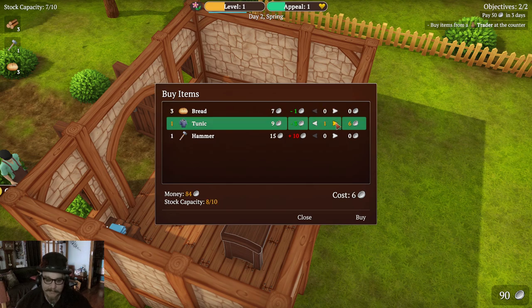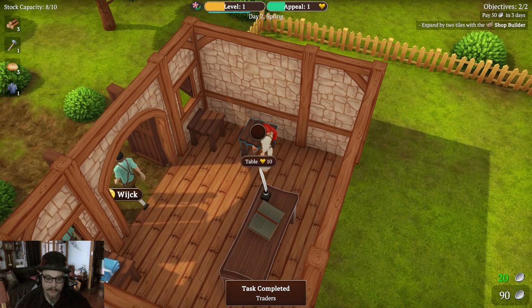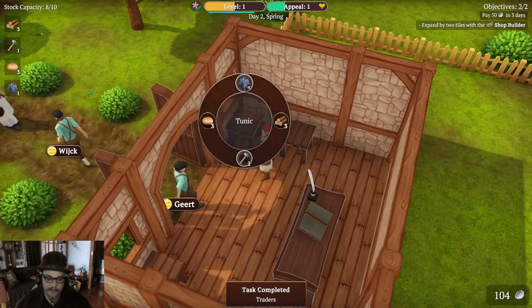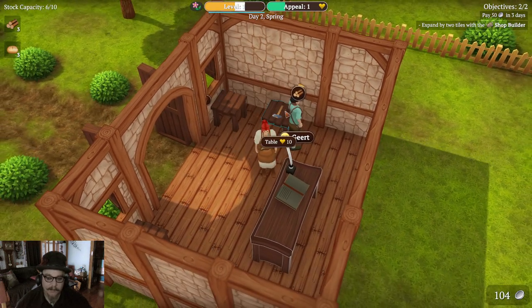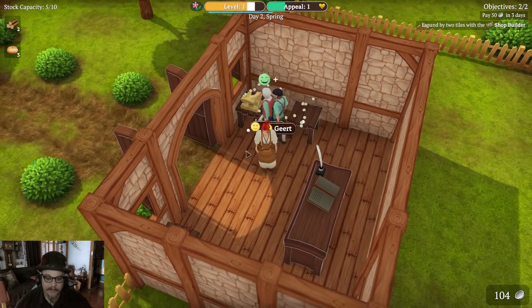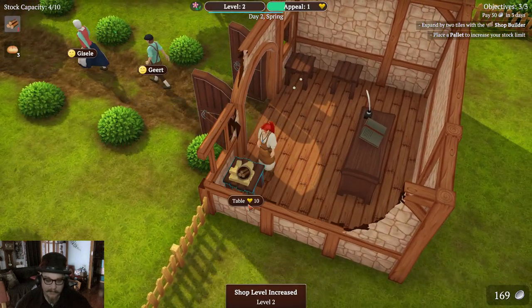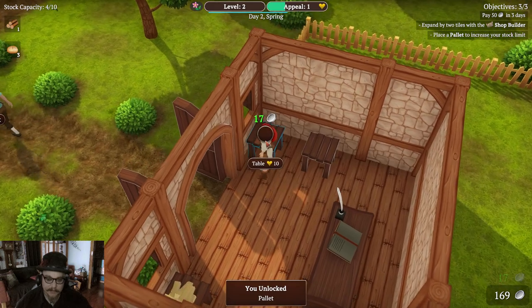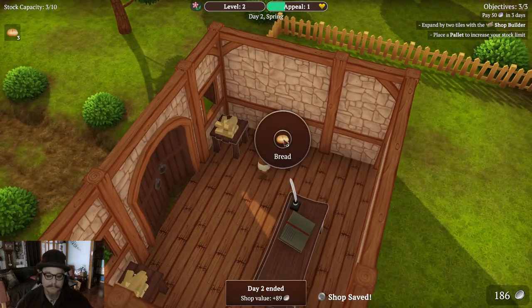The tunics seem to be selling pretty well. I'll have another one, and I don't have any hammers anymore. Sure, I'll buy one tunic. Quick, put the tunic back on the table and the hammer. Oh, you want to buy wood? Alright, wood — ta da, go get some wood. Oh no, my shop is all out of things. Don't throw the money on the ground. Day two ended.